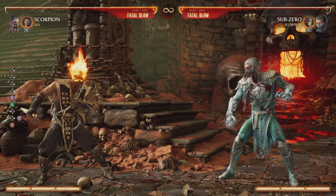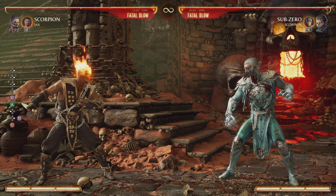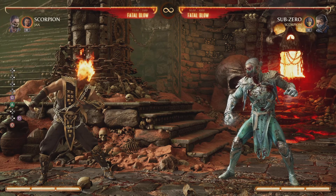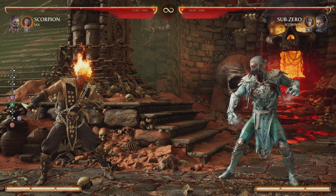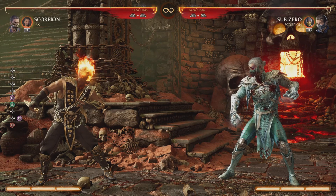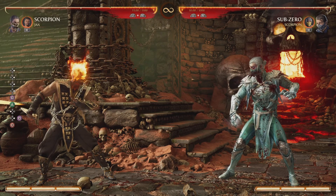What's up guys, welcome back to another video. Today we're going to be doing a Scorpion and Jax combo that does about 44% damage. Let's go ahead and break this combo down bit by bit.